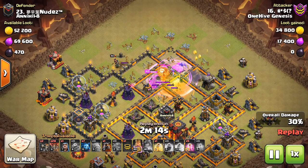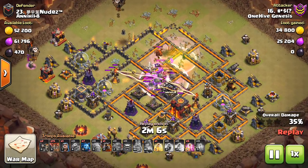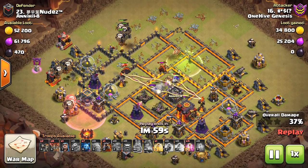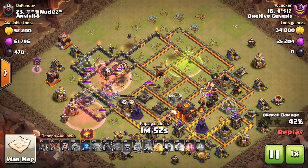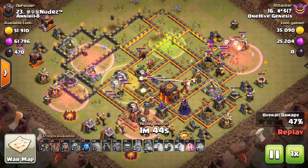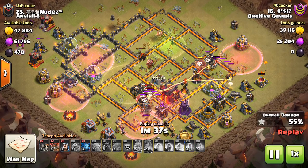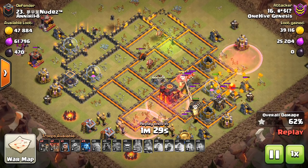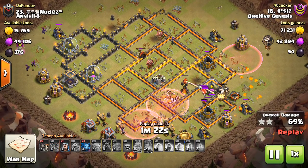When you get the core of the base cleared out with a bigger kill squad — really getting deep into the base — it allows your loons to stay in a kind of pack around the outside. They go in like a little half circle around the base, which means defenses can't target them efficiently. The defenses in the core can cover a lot of ground since they're central, but the ones towards the outside are too far away to reach the balloons in time. The haste spells do a great job propelling the balloons in.